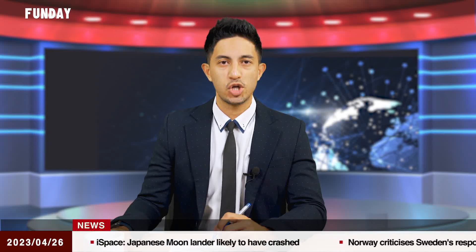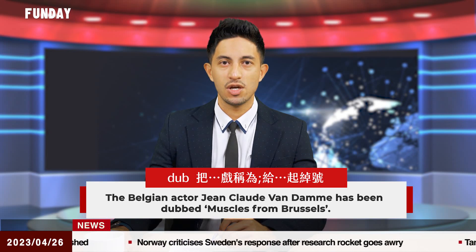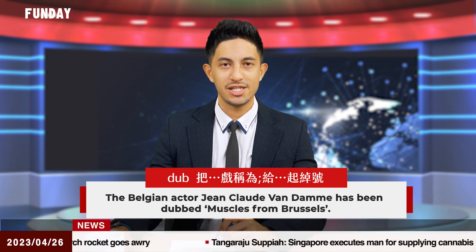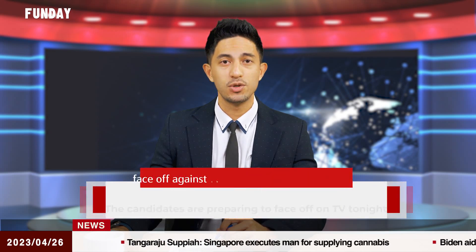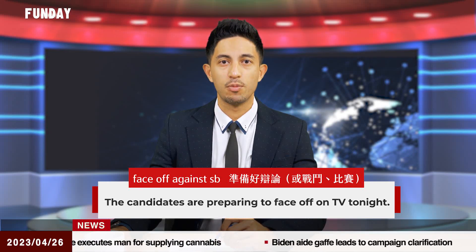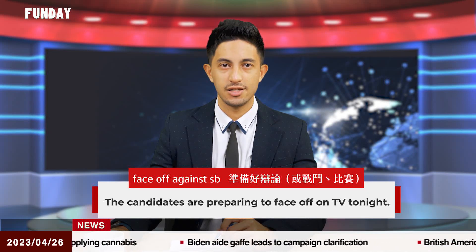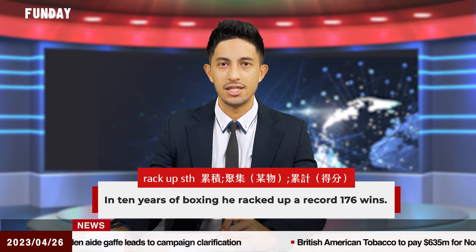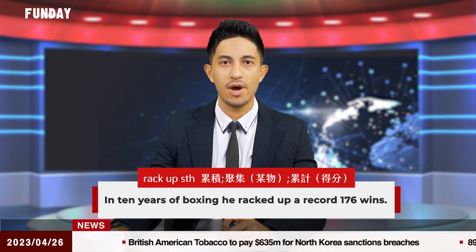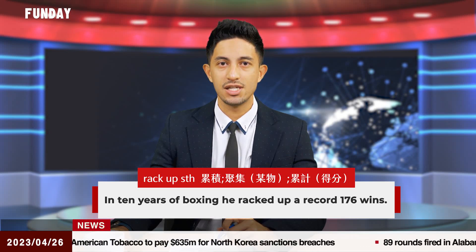Let's take a look at today's vocabulary from the news of Jeremy Lin dropping 50 points. Number one: 'dubbed' — to give someone or something a particular name. For example, the Belgian actor Jean-Claude Van Damme has been dubbed 'Muscles from Brussels.' Number two: 'face off against somebody' — to prepare to compete or debate. For example, 'The candidates are preparing to face off on TV tonight.' Number three: 'rack up something' — to accumulate or build up a score. For example, 'In 10 years of boxing, he racked up a record 176 wins.'